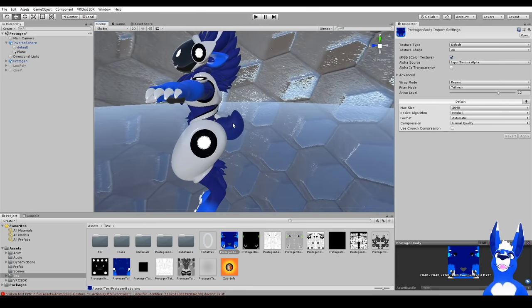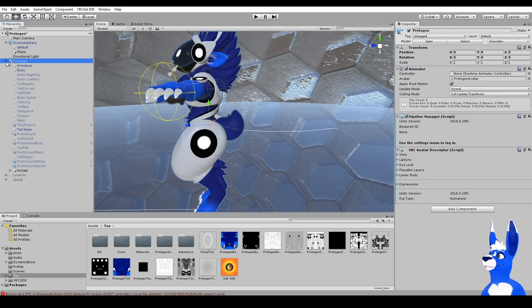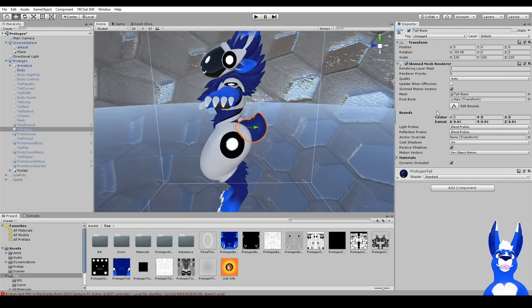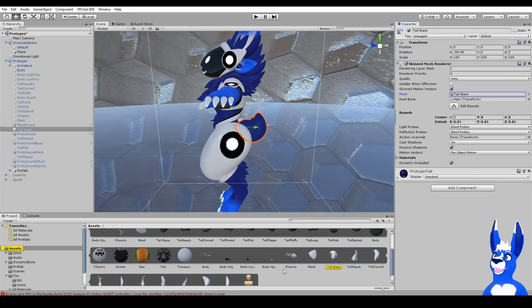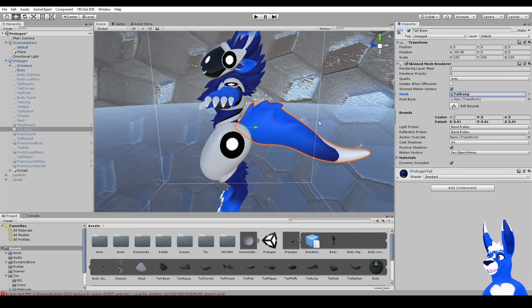If your avatar comes with lots of different options like this one does, sometimes it's a matter of just turning things on and off. Go over here, find the name of your model, click down and open into more sub-objects. If something is grayed out, that means it's hidden. To unhide it, go to the Inspector and click it. For this one, the options are based on meshes — go to the tail base, click it, and it shows us the rest of the meshes. Drag and drop the mesh you want to swap in, and there we go.